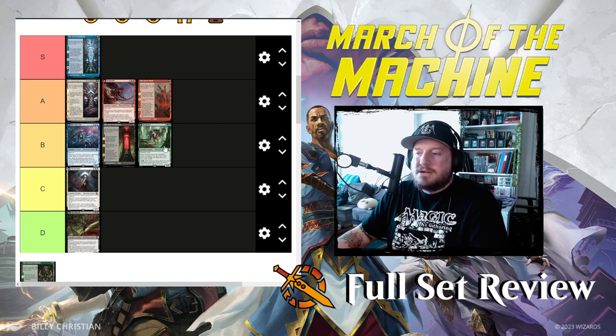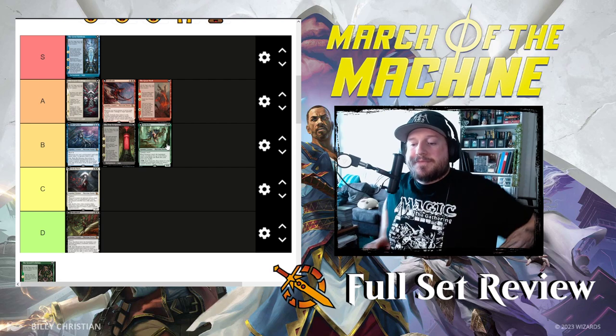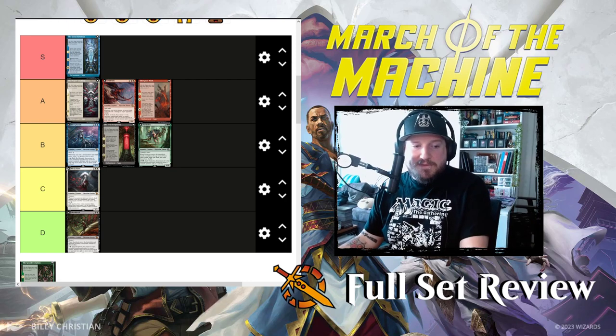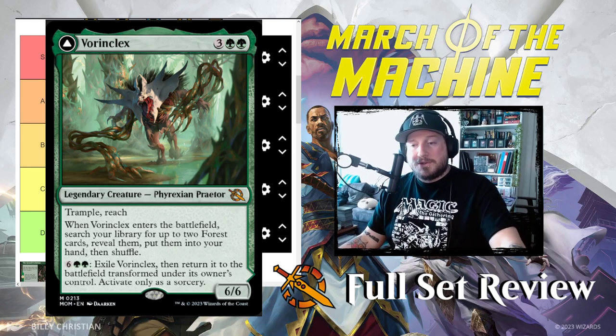Vorinclex and Jinkataxi are kind of mirrored images of each other: one has ward, one has trample and reach; one cantrips, the other searches for lands. I'll put Vorinclex with Jinkataxi at B tier. It's also important to note that it doesn't say basic forest — it just says forest card, so you can get forest dual lands if they say forest in the subtype, which is really good.